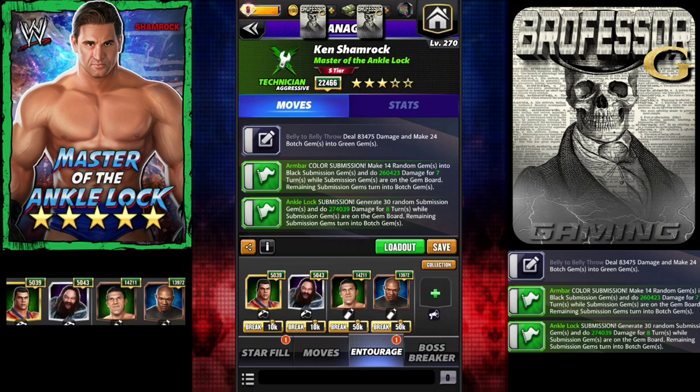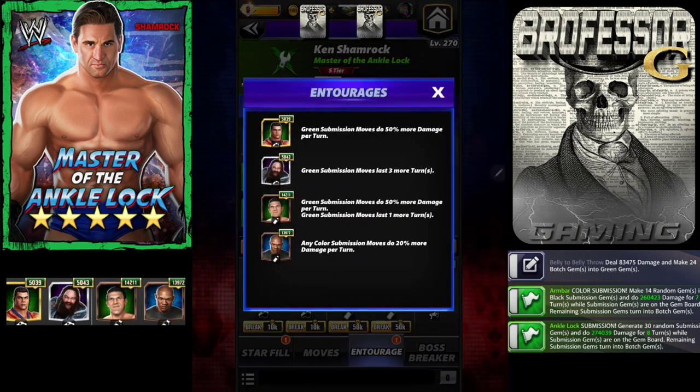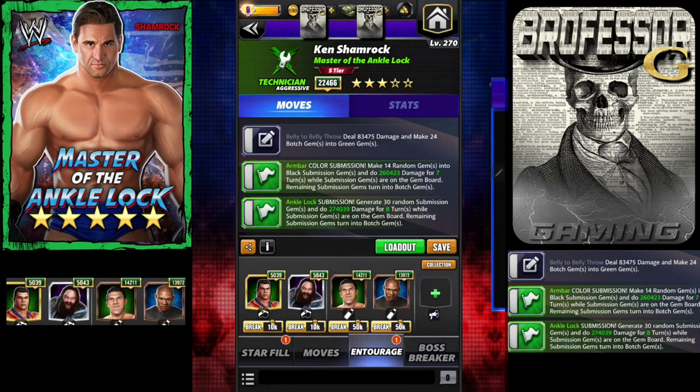Sub moveset along with the Belly to Belly throw to make botch gems into green gems. The submission move is going to do 50% more damage with Angle, but you can actually use Stone Cold Steve Austin — he has a similar 50% for any sub. You're going to want your submission moves to last more turns, so that's where Bray Wyatt comes in.